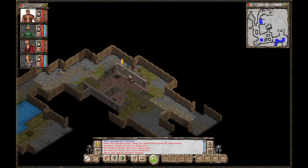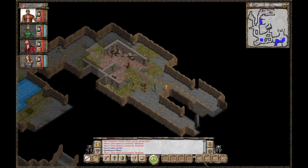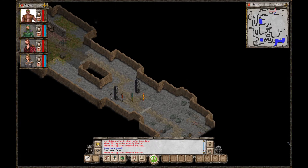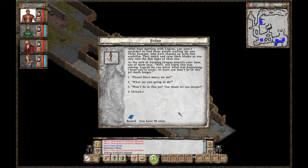But right now we're just going to come through here and press F3 and see what's next. Is there something over here? Rocks. Two pillars — always useful to check both sides for possible trick buttons. Here's Roland. Thug. Thug. After your meeting with Logren, you aren't surprised to find these people waiting for you. Three humans who have teamed up with two Nephilim. They smirk and raise their blades as you step into the dim light of their fire. As the reek of burning fungus assaults your nose, one of them says, 'Well, you knew this was coming. Logren let you know what was happening. I hope you're ready. At least you won't be in this pit much longer.'